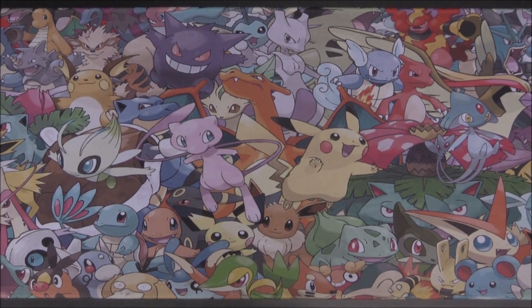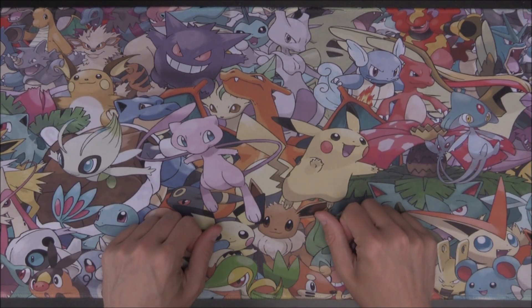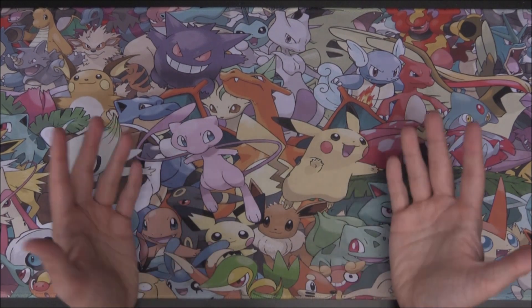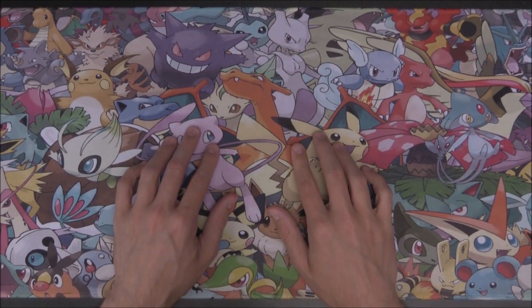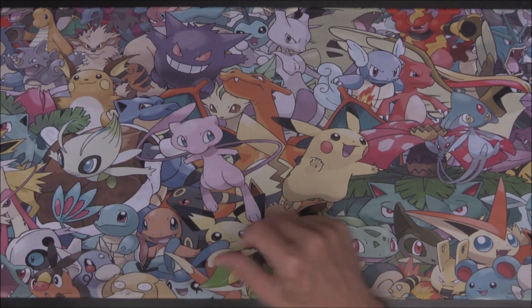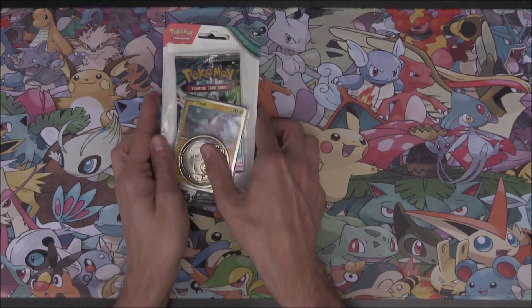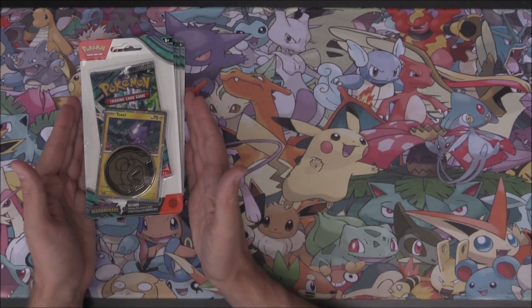Hello and welcome to Toto TCG. You are here with me Matthew, and we are back with another Pokémon Twilight Masquerade on the channel. In today's video we're going to be taking a look at our final product from the set release, which was our single Blisters. So in this opening we have got Toxel, we have got Pupitar,